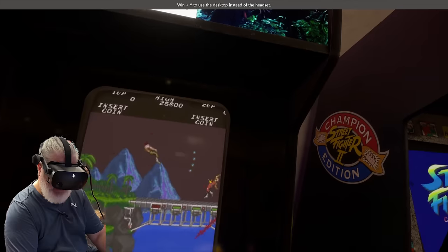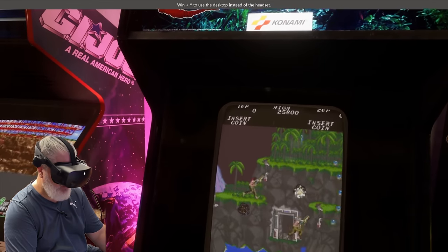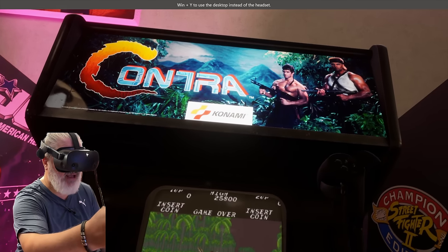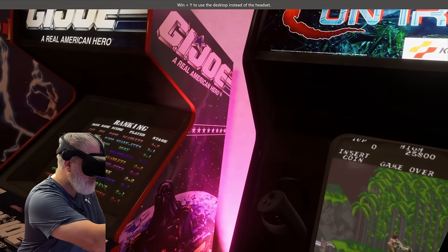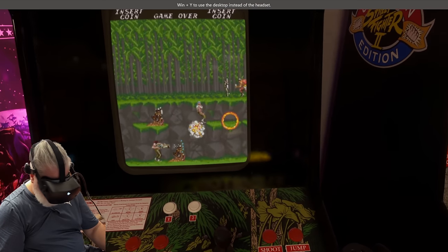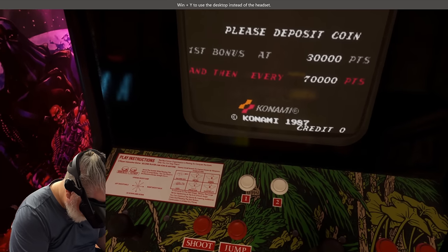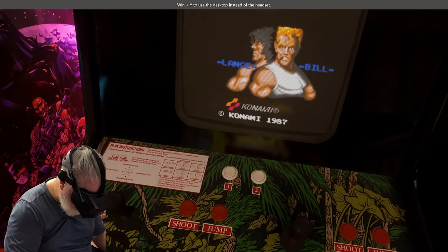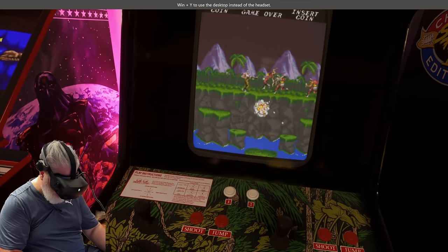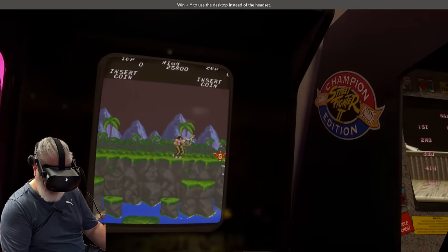The attention to detail absolutely stuns me. This looks just like a real cabinet. Across the top you can see a black bar with little rust marks. Down the side of the bezel you can see dirt on the T-molding with scratches. The buttons have a little bit of dirt around them. Over time, having multiple buttons with slightly different dirt patterns would make it even more unbelievable - but it's stunning as it is.